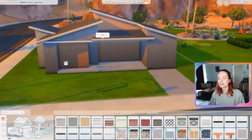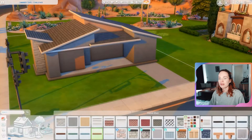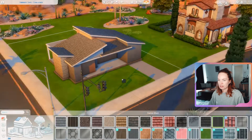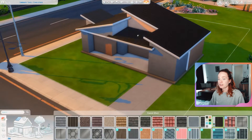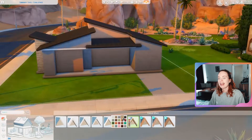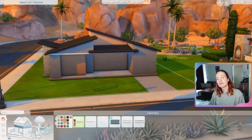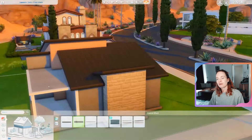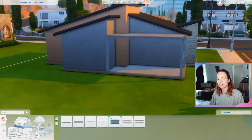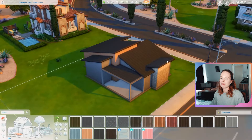The industrial furniture went really nicely with this house, and that also has to do with the fact that I used the windows from Moschino Stuff. I used some different smaller windows but also the Moschino windows as feature windows, and that immediately gives it more of an industrial look and feel. It all worked together quite well. I was definitely struggling a bit with the lighting in this world.